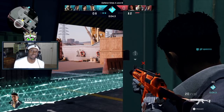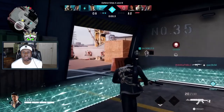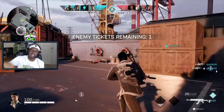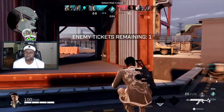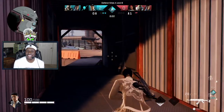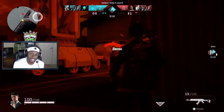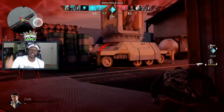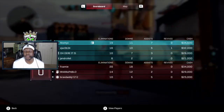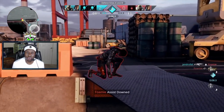Moving on to my third tip: make sure you have good crosshair placement. If you ever came from a game like CS:GO or Valorant, you know that crosshair placement is very important. In this game, getting that headshot damage off does so much damage — it'll help you turn fights quickly, even if they got the first shots off. You can easily melt your opponents without taking a lot of damage, which is very good for you and your team overall.